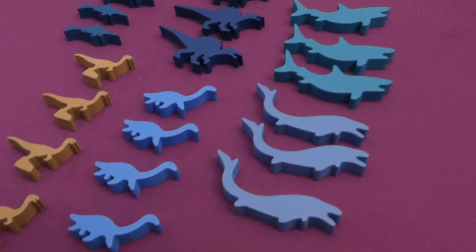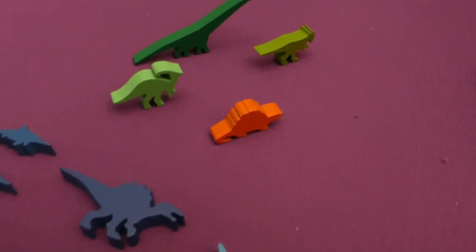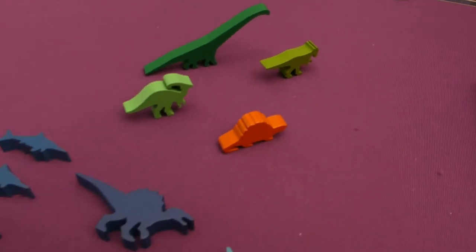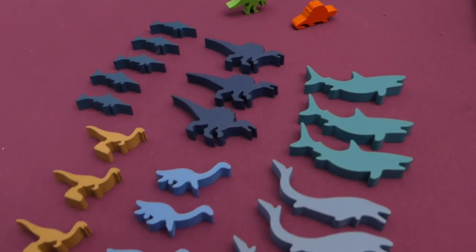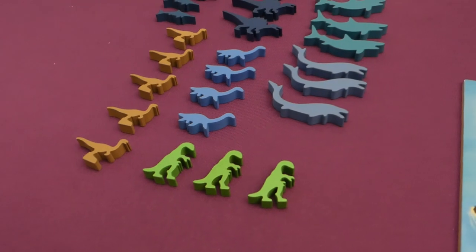Look at these guys — twice as many dino meeples being added to this expansion as there are in the base game. Up here you've got the four elite dinosaurs, so that's one of the modules you can add, and then these are your aquatic dinosaurs plus two land dinosaurs there. Look how cool they are.